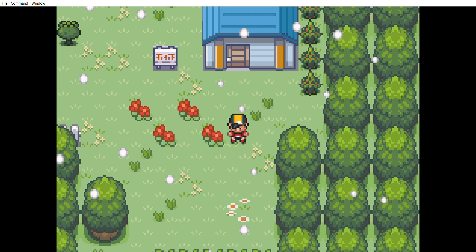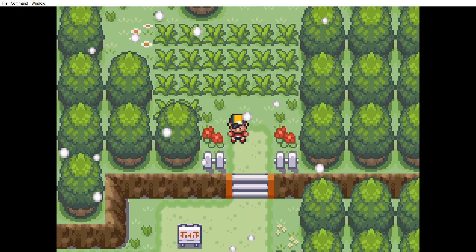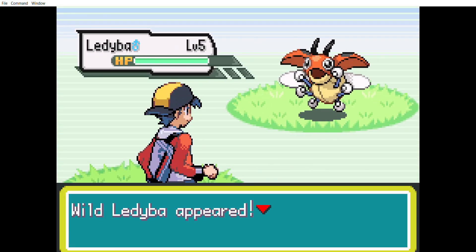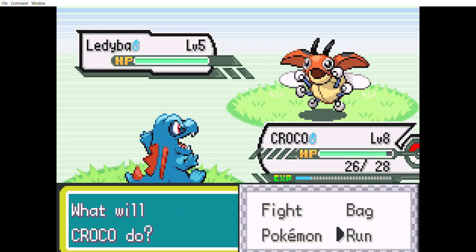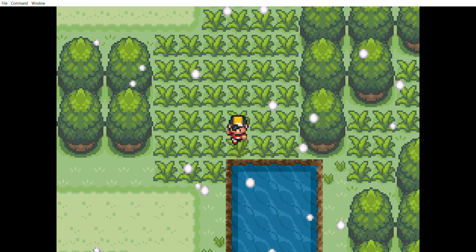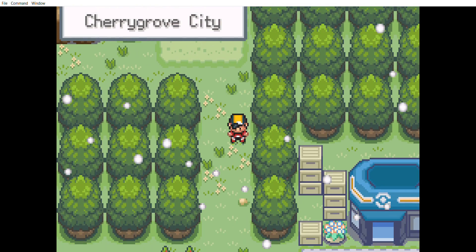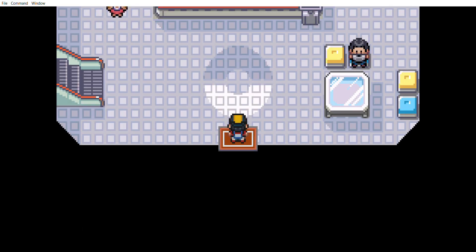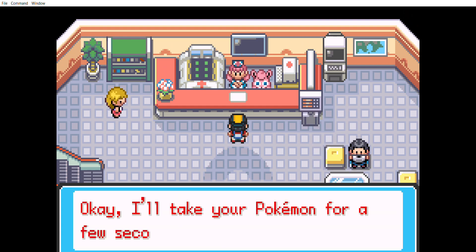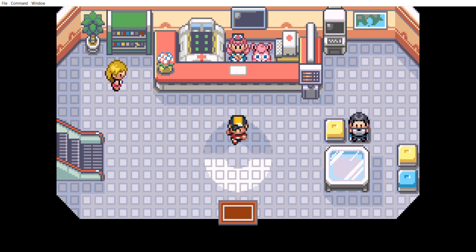We do not get a phone option in this game. You get a Pokemon beeper that gives you messages about what each NPC is telling you throughout the adventure, especially when Elm beeps you — it's a whole story of things. Like, a beeper can't do that much, but okay. They had to find a way around the whole Pokegear problem in this game, mainly because they couldn't just program a Pokegear that easily. I'm not certain if other versions of this game actually have the Pokegear finally programmed in. This is the second-to-last version of the game that I have played.